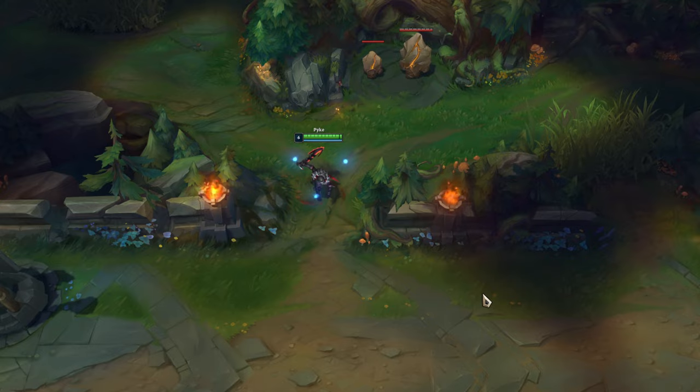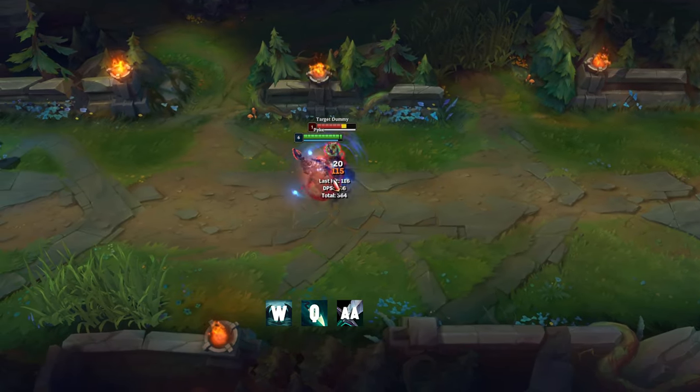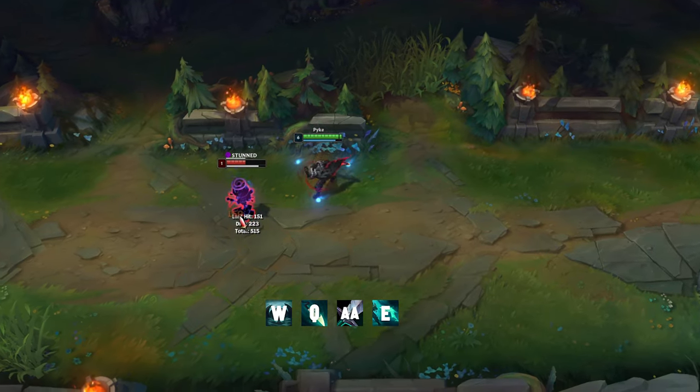Once you reach level 6, the all-in combo is: W, Q, auto attack, E, auto attack, R.